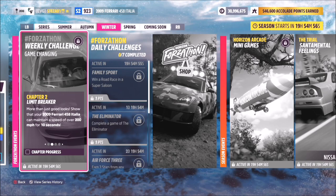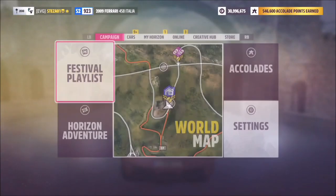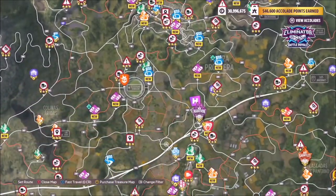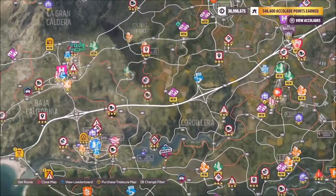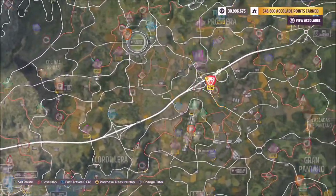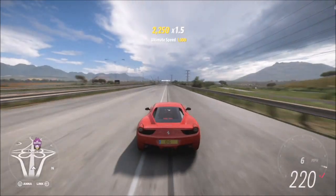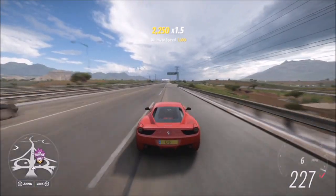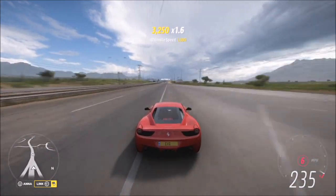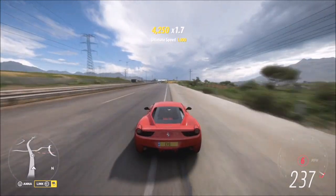The first challenge just wants you to maintain a speed of over 200mph for 10 seconds, which is really easy to do. I recommend going over to the motorway or highway and sitting there above 200mph — there are nice long straights. Even the stock car will hit around 220mph as a top speed, but the tune makes it a bit easier.